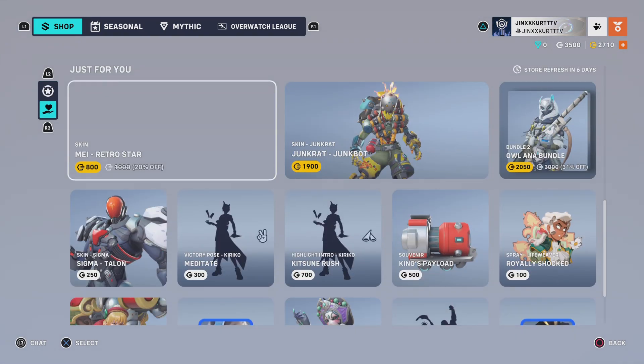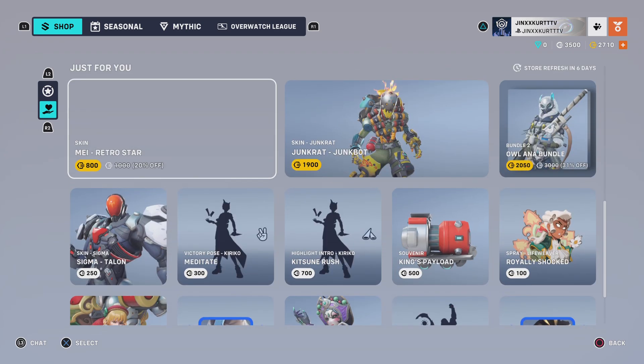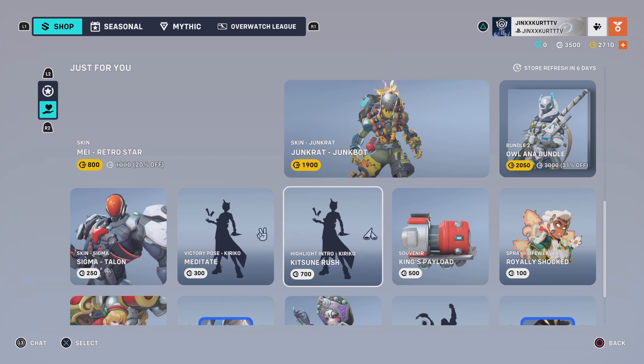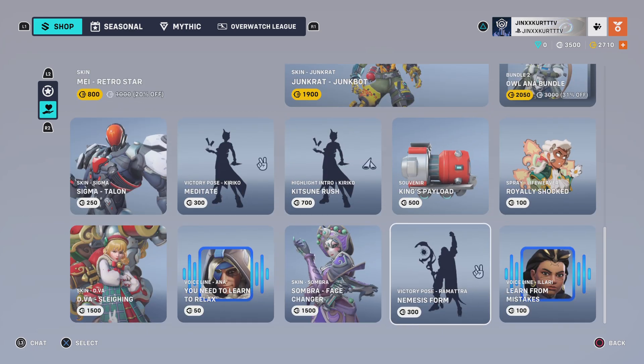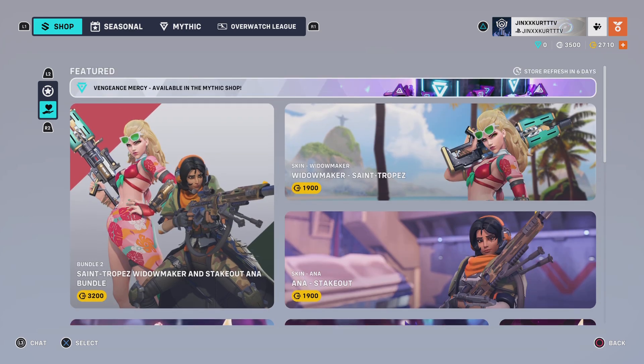My Just For You is alright as well. None of these skins I would want except for the D.Va skin. I don't even know why they put Junkrat and stuff in there, cause I don't play Junkrat, or Ramattra, or Ilari, or Lifeweaver, or Sigma. But otherwise, they did a good job on my Just For You shop tonight.